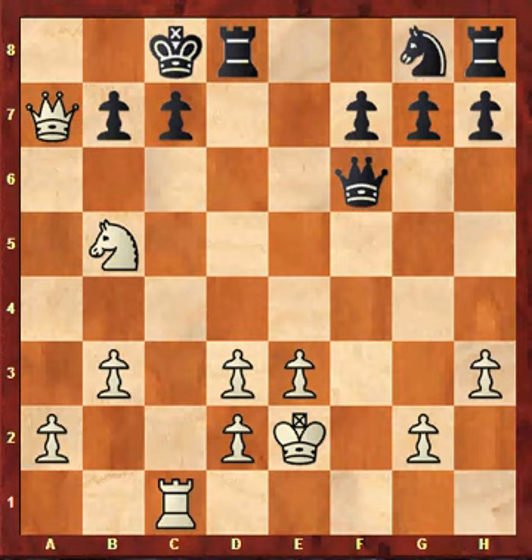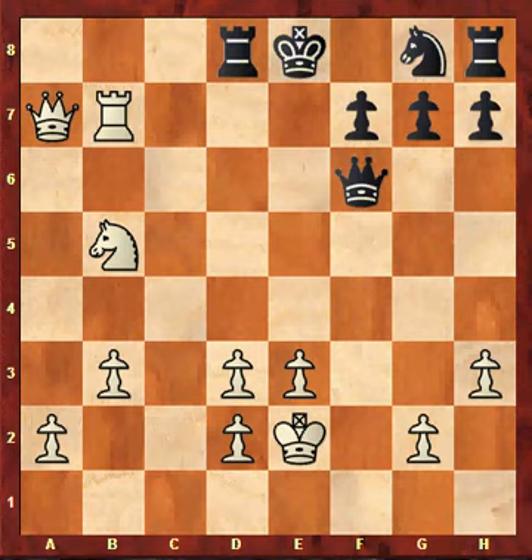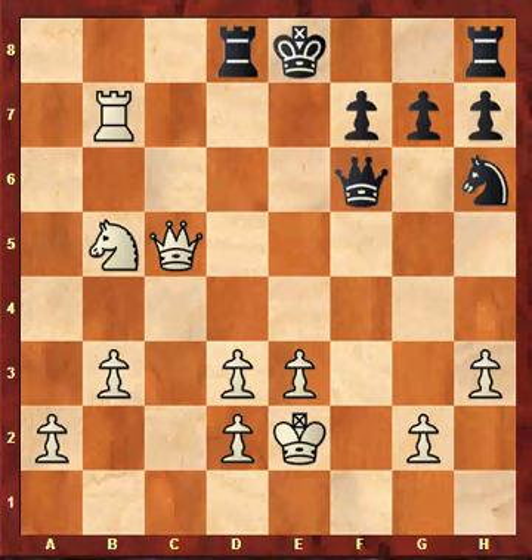It doesn't help Black to play c6 here — you can test this with your computer program. I use Stockfish; I also have Fritz 13 on my computer. After king d7 and rook captures c7, king e8, and rook captures b7, White has a clear advantage even though he is a rook down — the rook on h8 is totally sleeping. In the blitz game my opponent played knight h6, which is a clear blunder, and after queen to c5 White is winning.